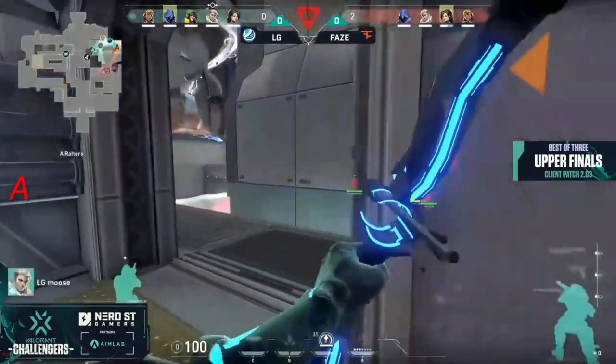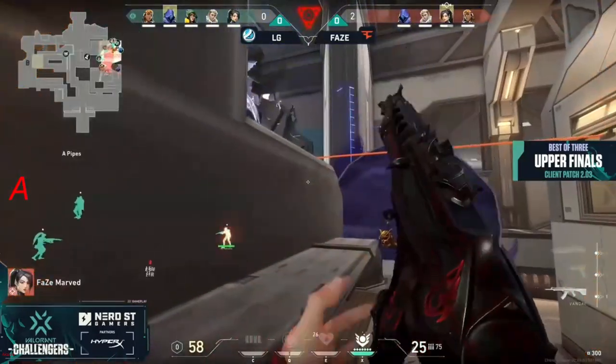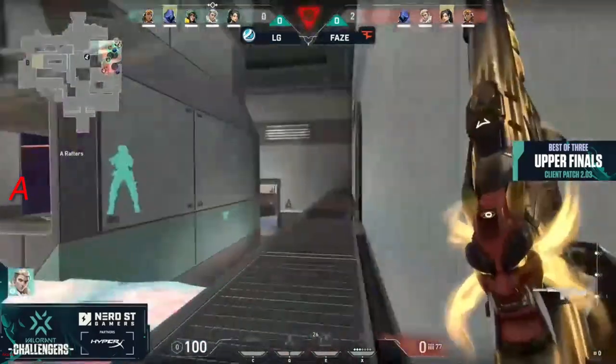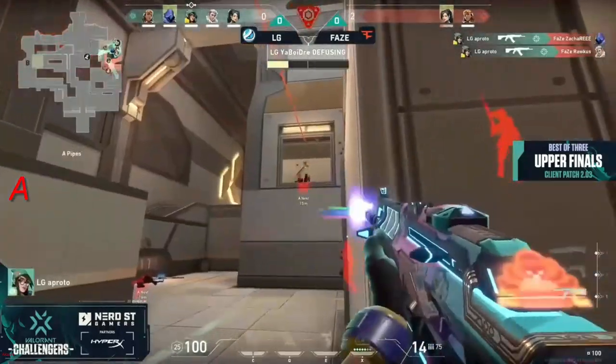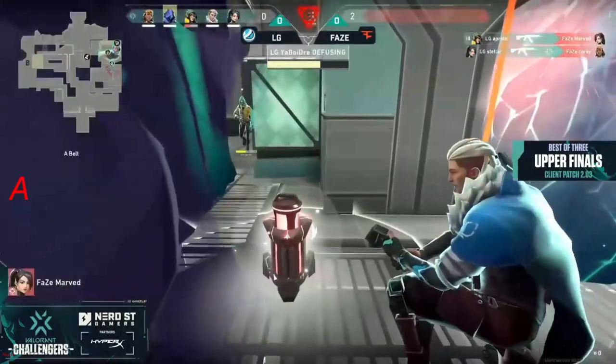Paranoia pushes them back, shots continue — but it's back and forth, and that's not a reasonable kill on the site, so they have to play the post plant. Not sure if they still have paint shells available for this. There's going to be a wall up — hopefully a half defuse in here for LG. The fight's going on — a proto with three and stellar wipes it down too.